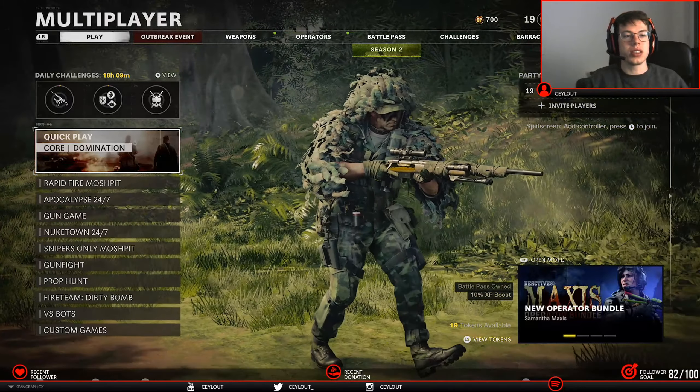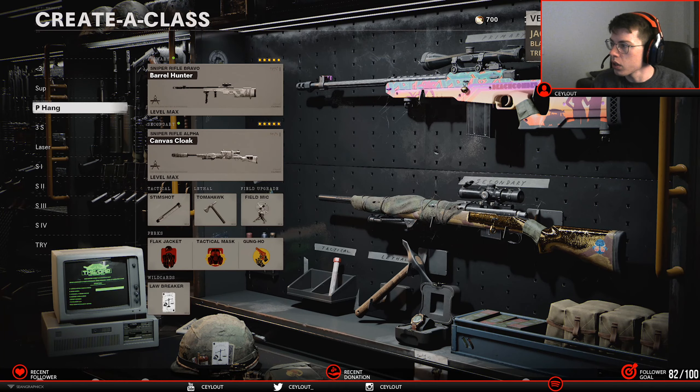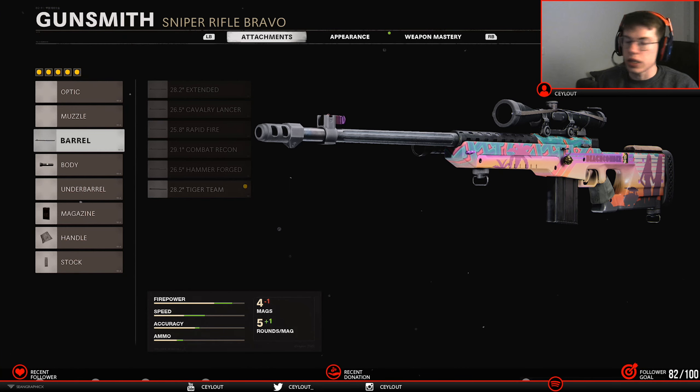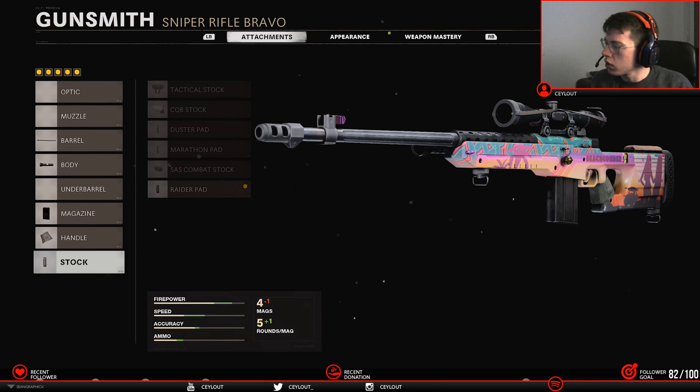Alright, what's going on guys? It's your boy Sailout. I just want to quickly show you my class setup which I used to get my nuke. I used the Tundra with the Tiger Team Barrel. For the body I used Tiger Team Spotlight. 7th round magazine, the handle is the Airborne Elastic Wrap. And the last attachment is the Raider Pad.